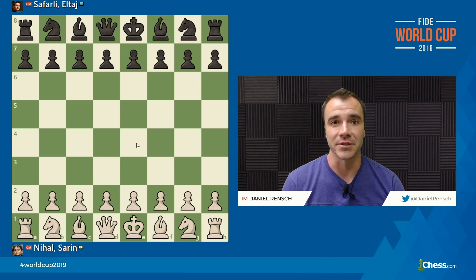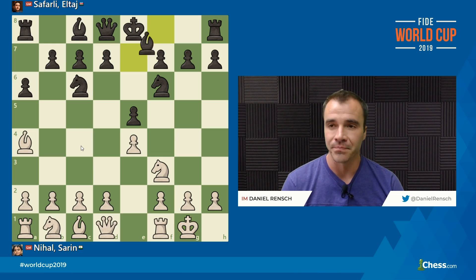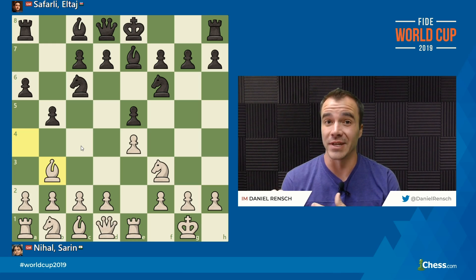We started out with the move E4, and these two guys played about as traditional a Ruy Lopez as you see any of the world's elite play. We didn't get a Berlin, which we see so often these days — thank our lucky stars. We had a mainline with A6, and after Bishop A4, Knight F6, castles, we're going down a very, very mainline road. We didn't even see an Archangel, which is one of the sharper, more aggressive ways for Black to play these days. We just had Bishop B7, a traditional Spanish, after Rook E1, B5, and Bishop B3. We've reached a very common position in the Ruy Lopez, and I'm not going to spend time explaining on more basic levels why we got here — you can find this opening pretty much everywhere on any chess website.